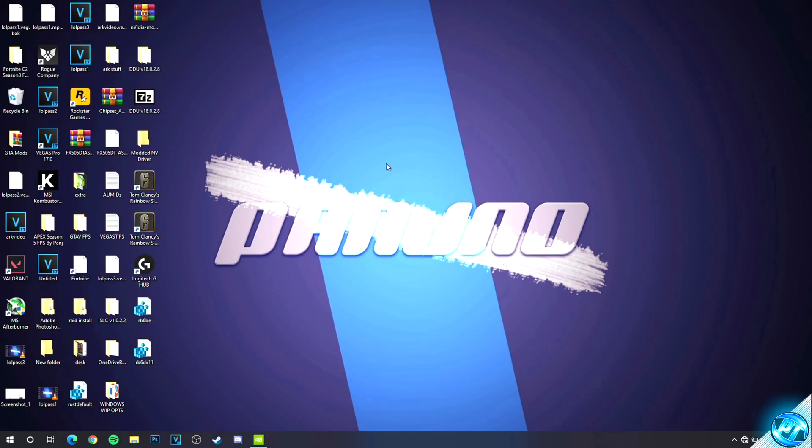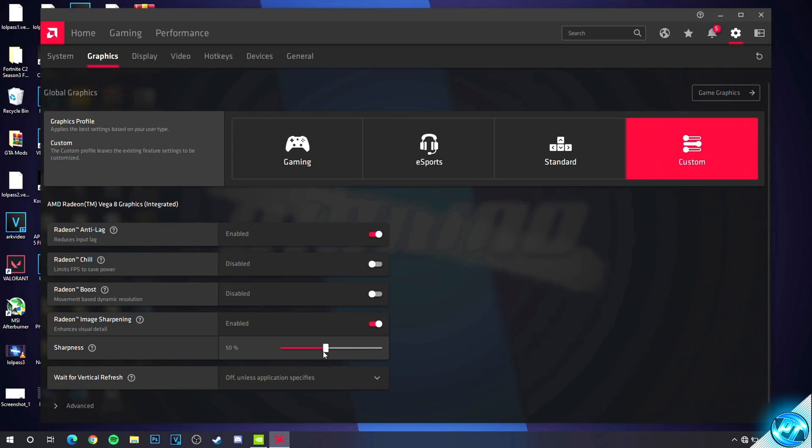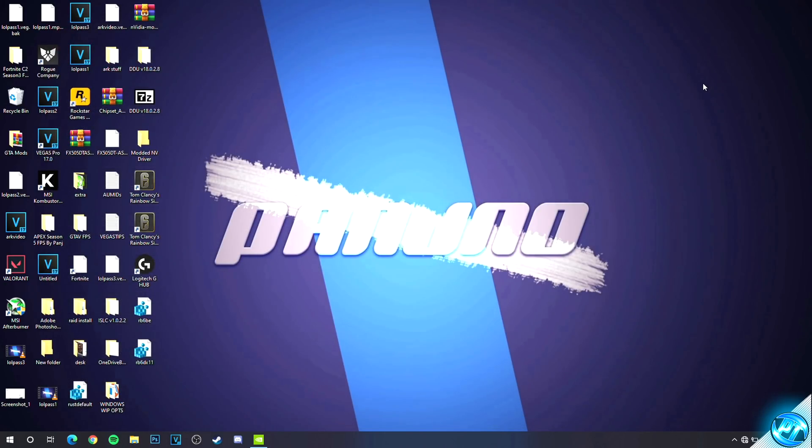For those running on AMD Radeon graphics cards, right-click on your desktop, open up the AMD Radeon software panel, go to the Gaming tab, go to Games, then go to Global Graphics. It's recommended to have Radeon Anti-Lag enabled. Go down to Radeon Image Sharpening, enable it and set it to around 30% to 50%. Radeon Chill should be enabled only if you have overheating issues; otherwise disable it. Wait for Vertical Refresh should be switched to always off. In the Advanced section: Anti-aliasing set to use application settings, anti-aliasing method to multi-sampling, morphological anti-aliasing disabled, anisotropic filtering disabled, texture filtering quality to performance, surface format optimization enabled, tessellation mode to AMD optimized, and OpenGL triple buffering disabled.